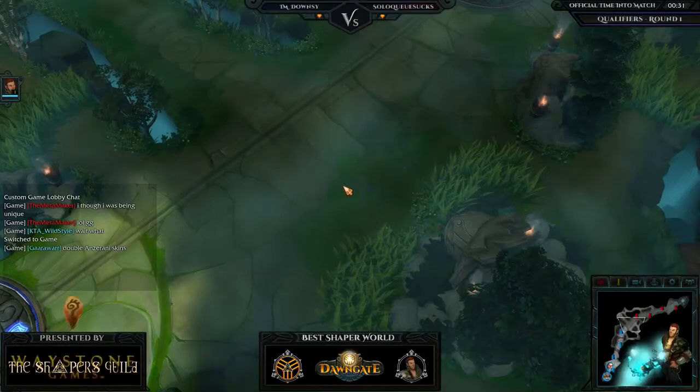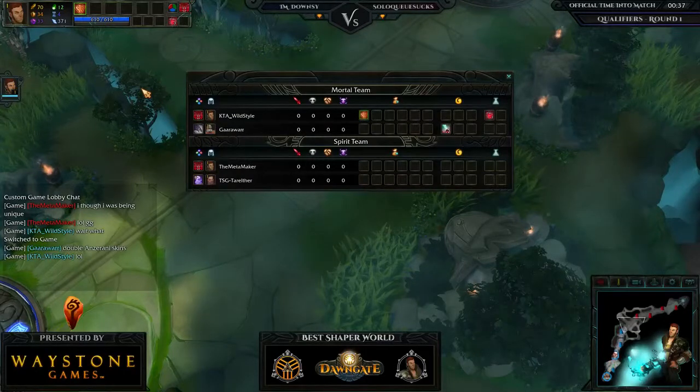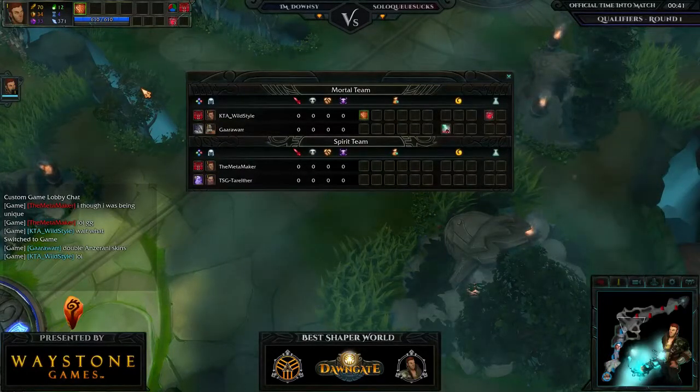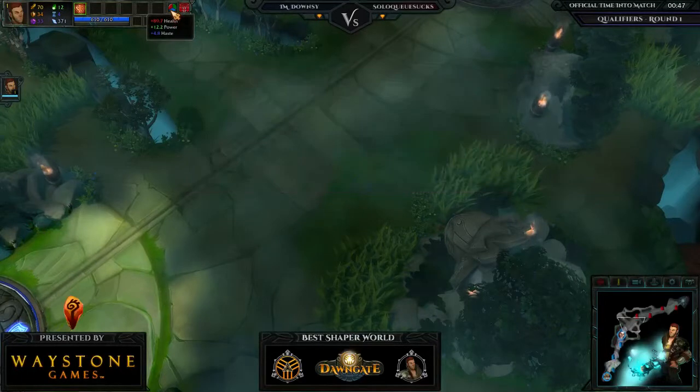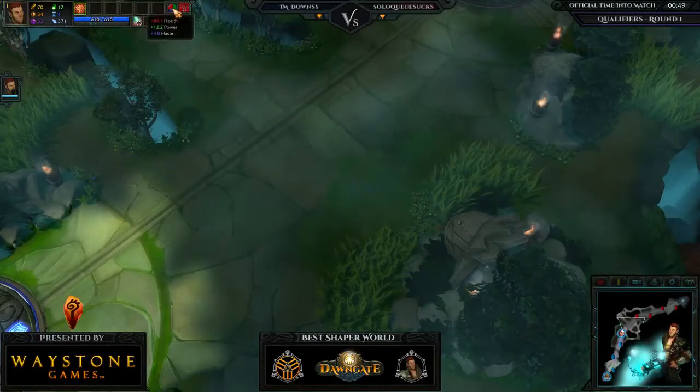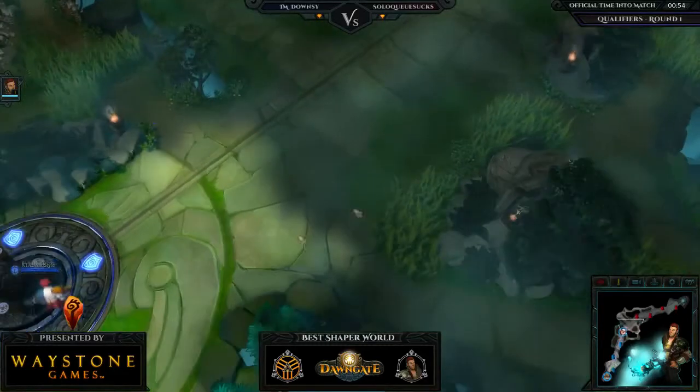Looks like he took dispel as a second spell — probably expecting drain, which is a fair expectation. Wild Style over here is running a health, power, haste loadout with no passives, and he did take drain, so that dispel may come in handy.